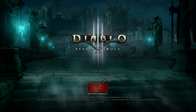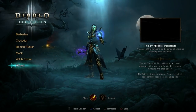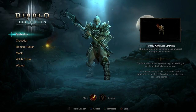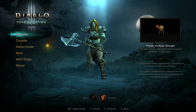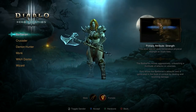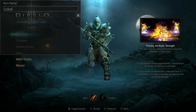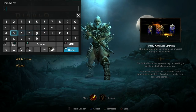So first of all we've got to create our character. I don't have any saves, so there we go. I quite like the Barbarian or Crusader — the Crusader looks quite awesome, I like his shield. But I do quite like the Barbarian's sort of 'just hit and smash stuff' approach, that's quite cool. We can also toggle to a female — hmm, she looks a bit manly for my liking. Let's go for the guy Barbarian.